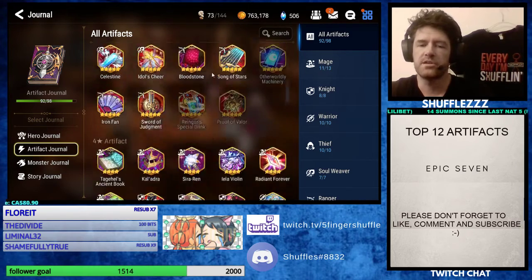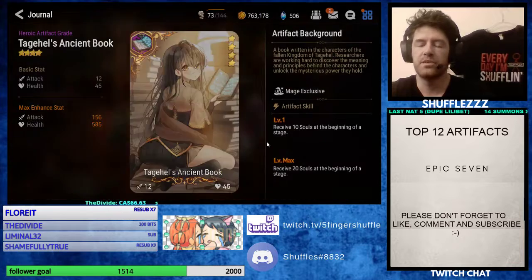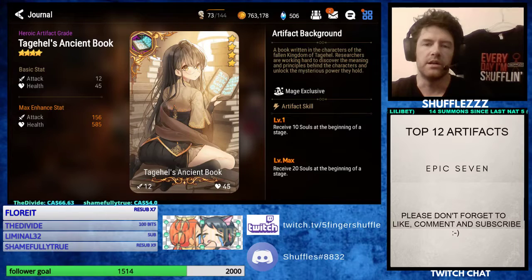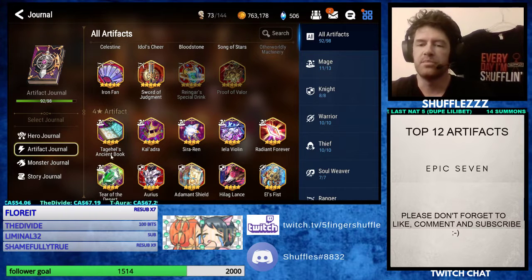As for the four stars, the one I use all the time on my mages — and the main reason I run mages — is Ancient Book. Ancient Book grants you 20 souls at the beginning of a stage. This is definitely my favorite. Honorable mention goes to Violin, which is one of the most popular artifacts in the game right now. I prefer Ancient Book because it's more PvP central on the offensive side. Violin is super prevalent in PvP, especially put on Dizzy so she has a strip on every turn, which is super annoying.